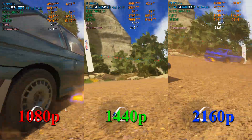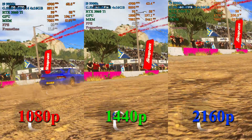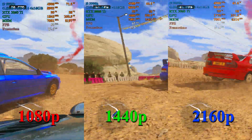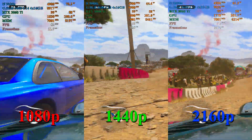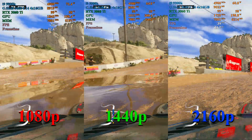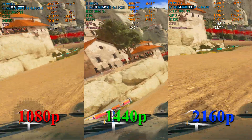Here in Dirt 5's built-in benchmark, we see that at 1080p we're running around 75 to 90 frames per second. At 1440p we're maintaining just above 60 FPS for the whole test, and at 4K we're getting about half the frame rate we see at 1080p, right around 35 to 45 frames per second.